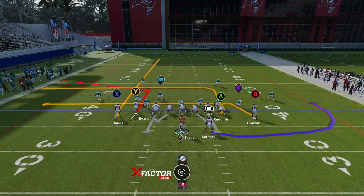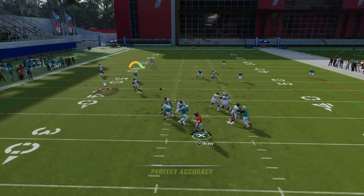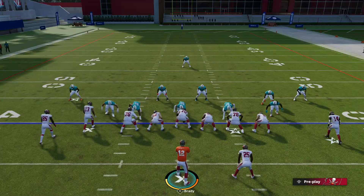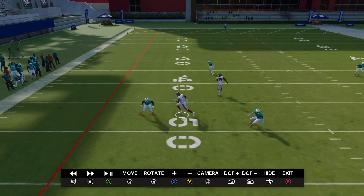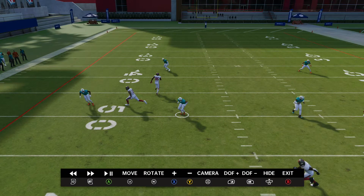The main thing about this play is the Mike Evans route — it's the SAIL route. We're trying to clear it out with Jones, and then Mike Evans comes around underneath that. The defense does a great job here, almost bracketing him. There's a defender here, you can't throw it; a defender over there, you can't throw it.